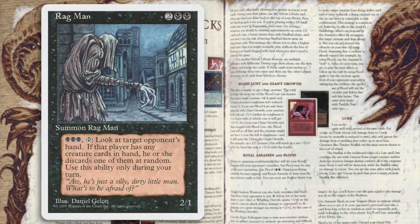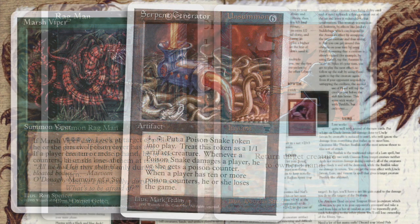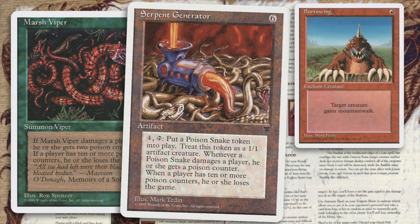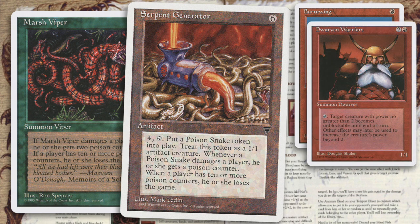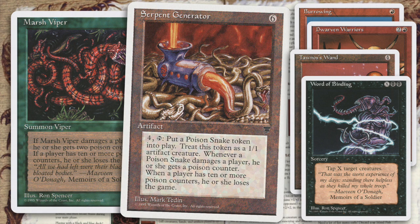Ragman says tap three black mana to look at the opponent's hand and force him or her to discard one creature at random. On your turn, unsummon that nasty black creature and then get rid of it with Ragman's special ability. Marsh Vipers, which can give your opponent Poison Counters, and the Serpent Generator, an artifact which creates 1/1 Poison Snake tokens, combined with a landwalk ability like Burrowing, Dwarven Warriors, Aladdin's Lamp, or even a Word of Binding, can make your opponent accumulate Poison Counters very quickly.